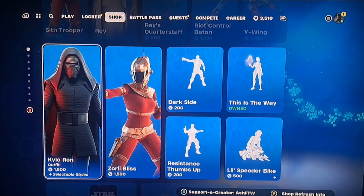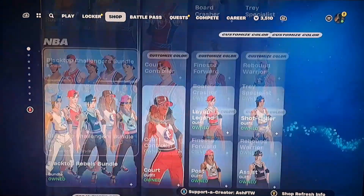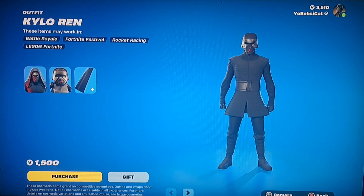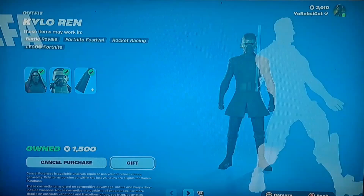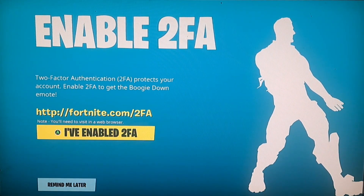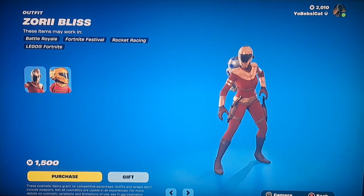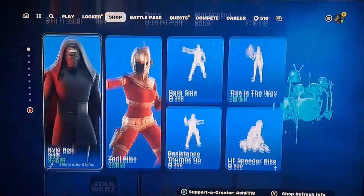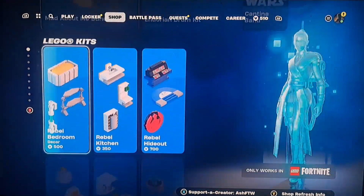It also looks like we have Kylo Ren back in the game finally — I've always kind of wanted Kylo Ren so I'm just gonna get him right now. Actually, I'll also buy her — I've always wanted her as well. Yeah, I just decided to go ahead and get both.